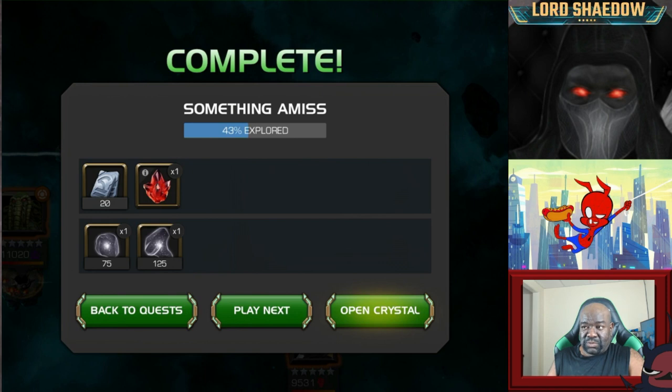You can tell what path Kabam considers to be the easy path — relatively speaking — they will have a one-star chest on that path usually. So when I saw the one-star chest, I knew that path was considered to be the easier one. When I looked over the opponents, that Annihilus was a little concerning, but I was pretty sure I could take him with Ghost. The thing with that is if you mess up once, he will put a bunch of armor breaks on you, Ghost will no longer be able to phase, and it's not a good time. But that's going to do it, guys — thank you all for watching. Look for the next ones coming later this week. Take care, leave a comment, let me know what you thought, and you all have a blessed day.